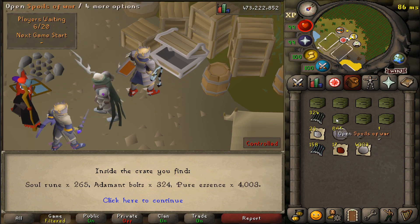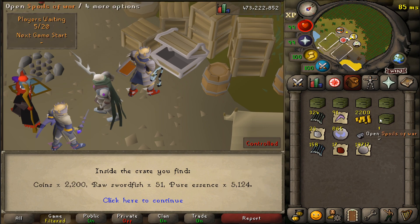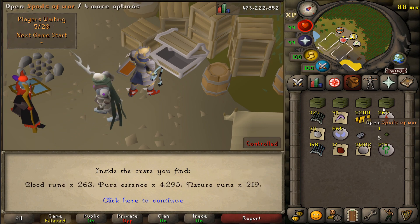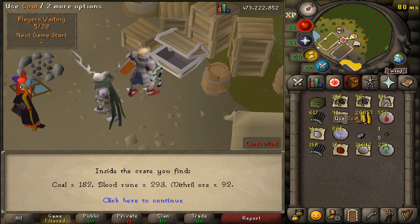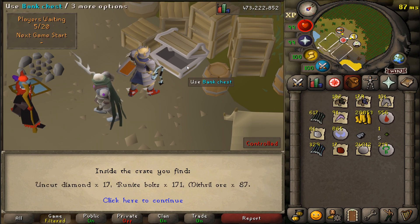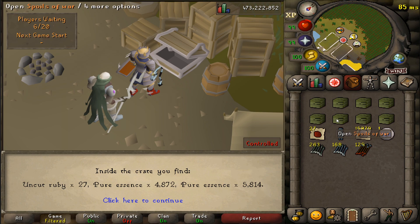I wanted to keep the cost of supplies very low, so the only money I actually spent was on bolts. Even then, I tried to use the melee setup for most of the fights — I would only switch to range if I got frozen and wanted to fight back, but most of the time I made sure not to use those bolts when I didn't have to.